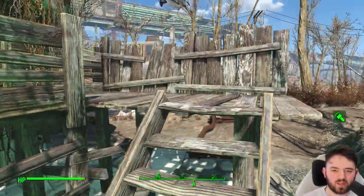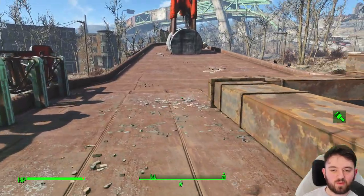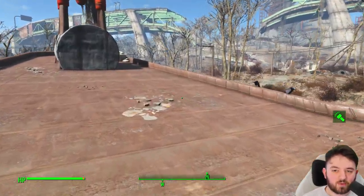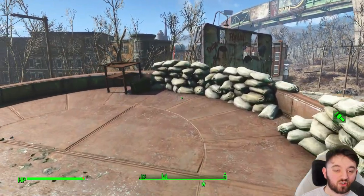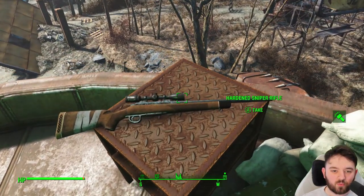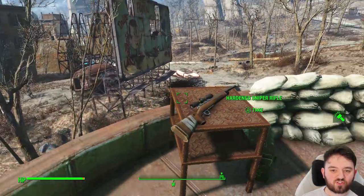If you want a sniper rifle, we're going to head onto the roof. There are a few critters that you will have to deal with, namely a rad scorpion and a bloatfly. They're normally fighting, so you maybe can take advantage. And here is a hardened sniper rifle, and hopefully some ammunition to put alongside it.